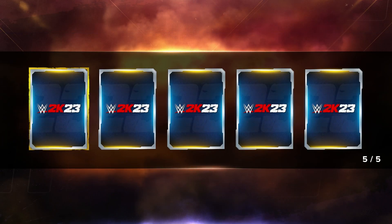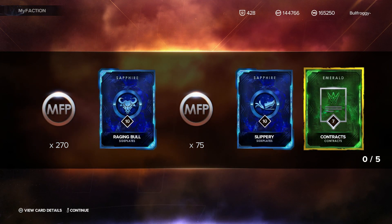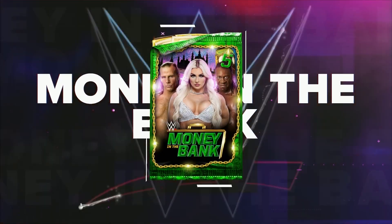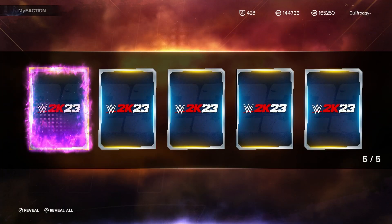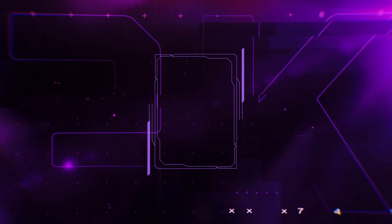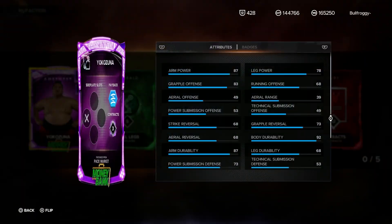I was gonna cut it but you know what, let's just straight baller it. Two cards, one superstar - that was a dookie pack. We are down to the last couple - come on, show me that purple glow baby. Let's go - we got a second one, that's actually a W!